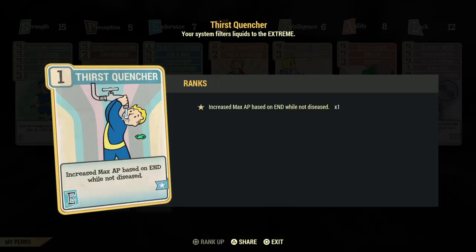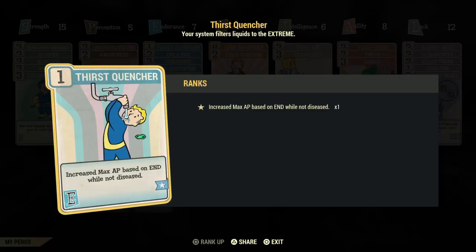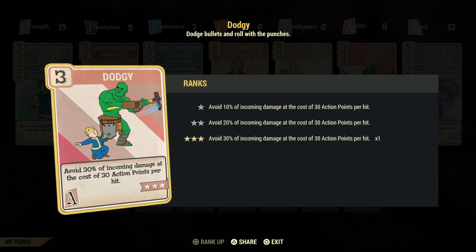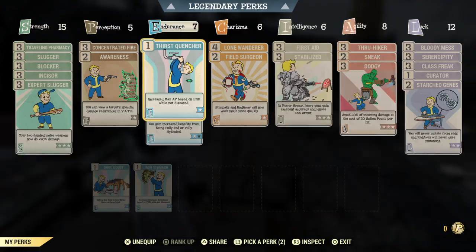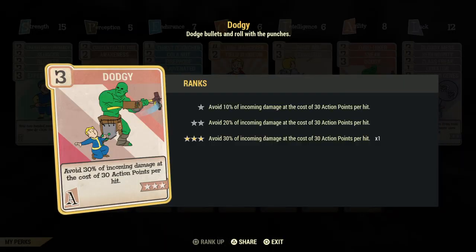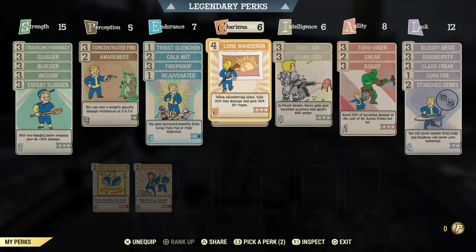So I updated Thirst Quencher. This is important because it increases your AP based on endurance while not diseased. It only costs one point, and this helps because it is directly linked to this perk — avoid 30% of incoming damage at the cost of 30 action points. Increased AP means you will take less damage, so this is why it's important.